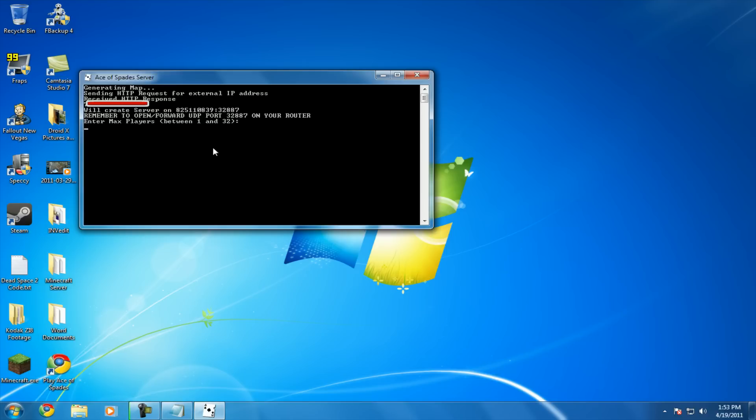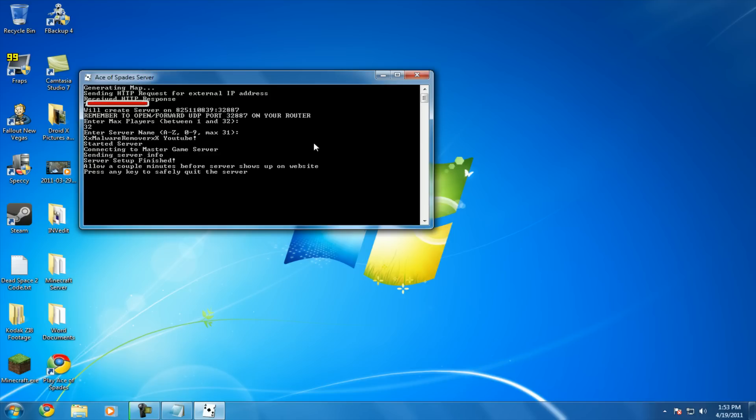So once you've port forwarded, go back to the server window. Enter max players — between 1 and 32 — depending on what your computer can handle and how many people you think you can host. I usually put 32, but many of you would just want to put 16. I'll put 32 for the hell of it. And what do you want your server to be named? My server name is XxMalwareRemover. Just hit Enter and your server is now up.